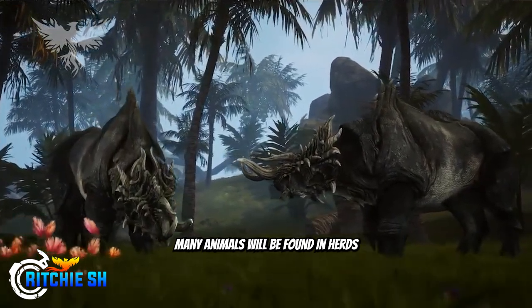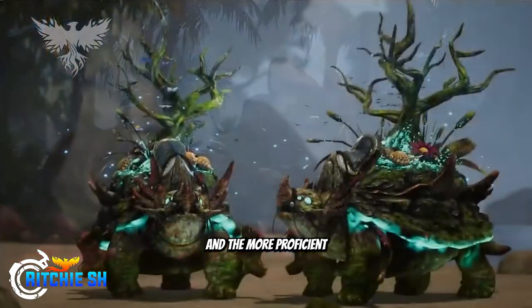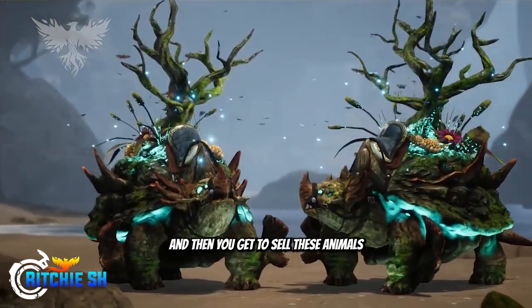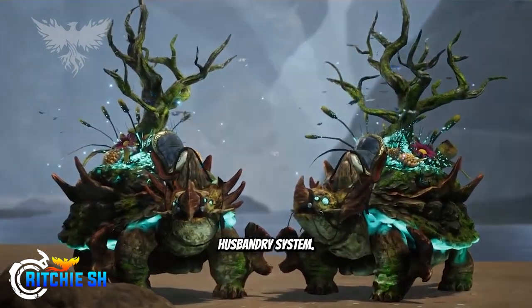Many animals will be found in herds across Verra. Herds represent a gatherable resource for the taming profession, and the more proficient you become at taming, the better you will be at locating, capturing, and taming creatures from those herds. You can then sell these animals to those seeking to refine and breed them in the animal husbandry system.